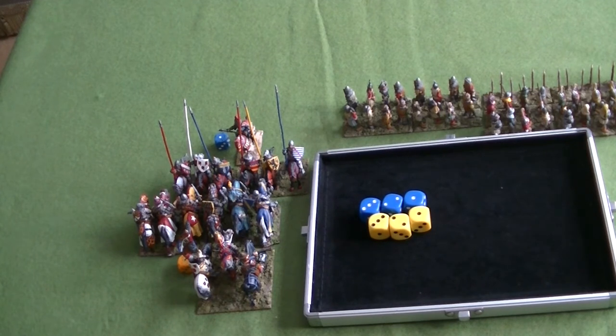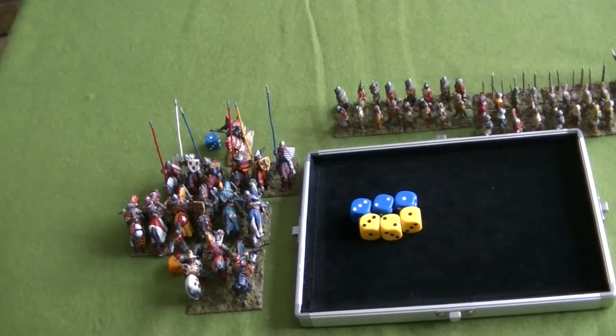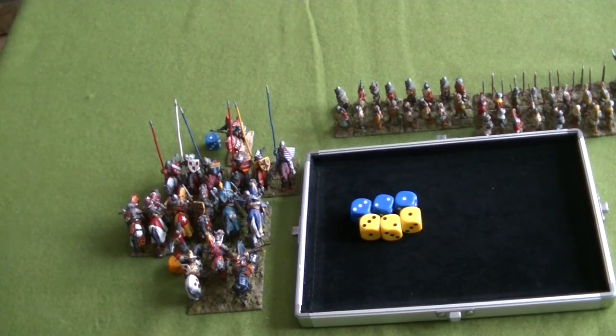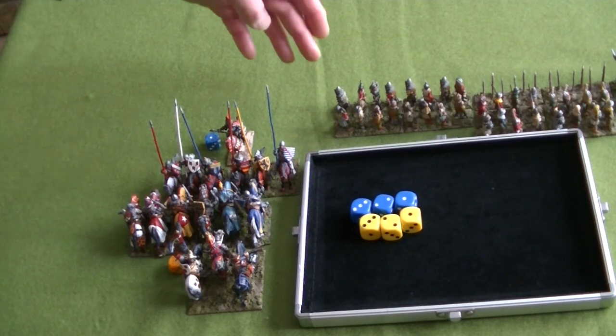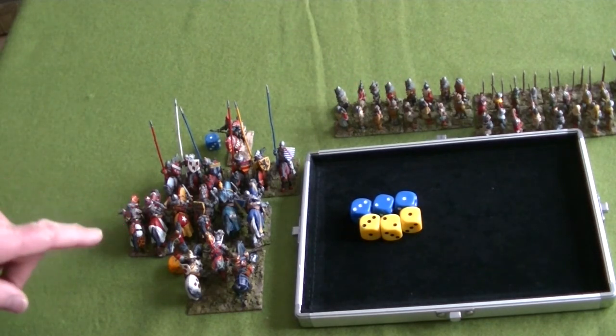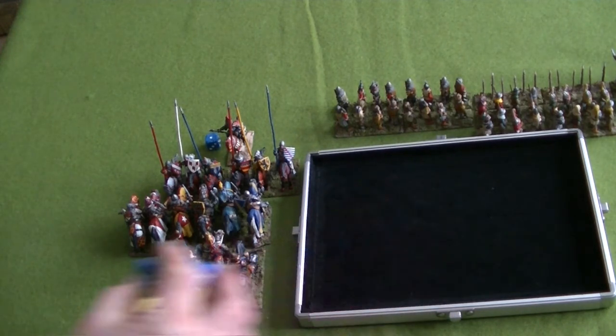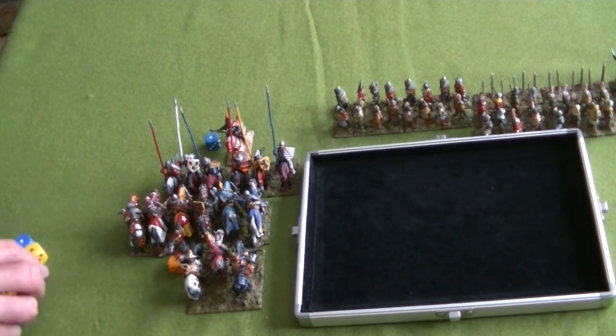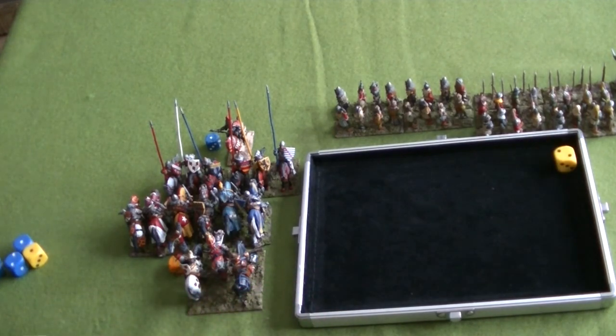All in all, that's just one phase of the second turn, but it's pretty disastrous for the English. One thing I forgot: as a result of that rout, any unit within the rout path of the longbowmen or 1 DU to either side has to take a discipline test. The Gascons and the English knights both needed to take one, and if they fail they take a casualty. Both have discipline 4 - the Gascons roll a 2 so they get a casualty, and the knights also roll a 2 so they get a casualty as well.